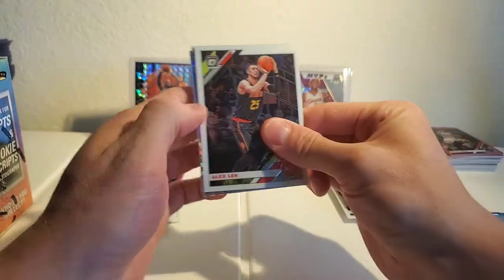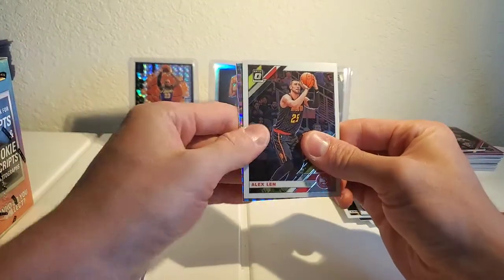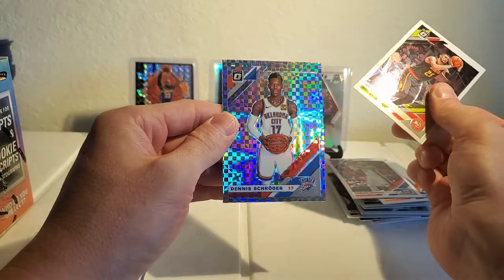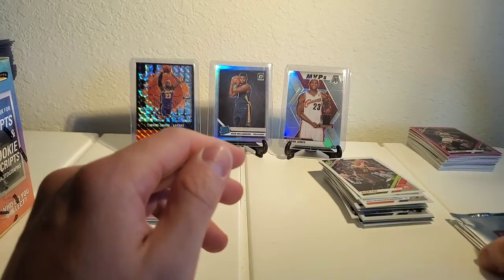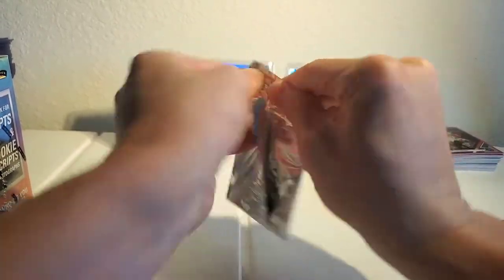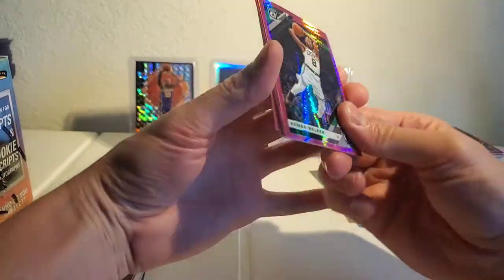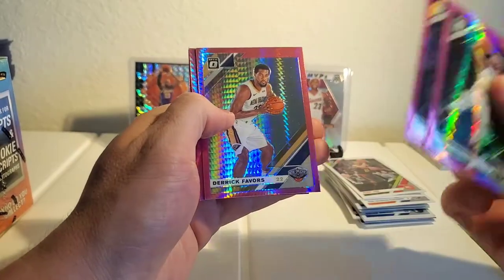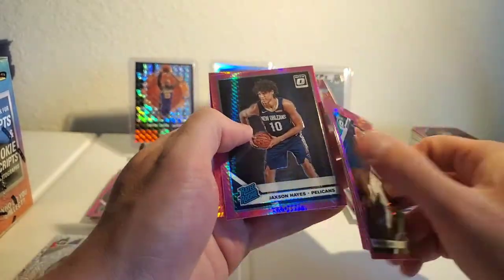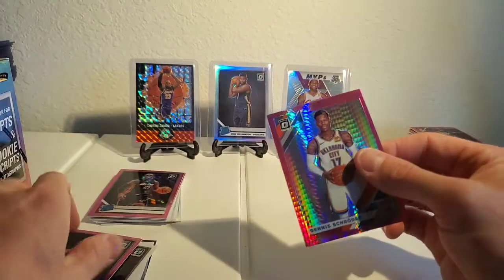Checkerboard is Alex Len, Terrence Mann — a rookie — and Dennis Schroder. Kind of moving on, a little bit nicer than a rookie. Kemba, Will Barton, Derek Favors — literally follows me everywhere in these Optics — Jackson Hayes, and what do you know, another Dennis Schroder.